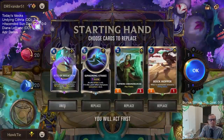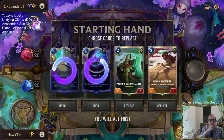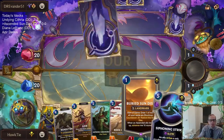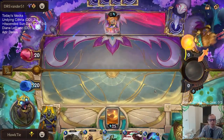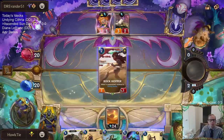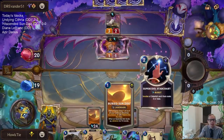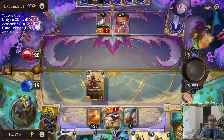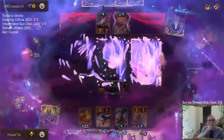Okay, Roe's Zoe — let's see if we can restore the Sun Disc. Going to mulligan Rite of Negation and Siphoning Strike. I've got some champs. I've played a lot of Buried Sun Disc and I've never seen Buried Sun Disc in my opening hand — it's never shown up. I wonder if it's even allowed to be in your opening hand. I definitely want to play Merciless Hunter on the Zoe.